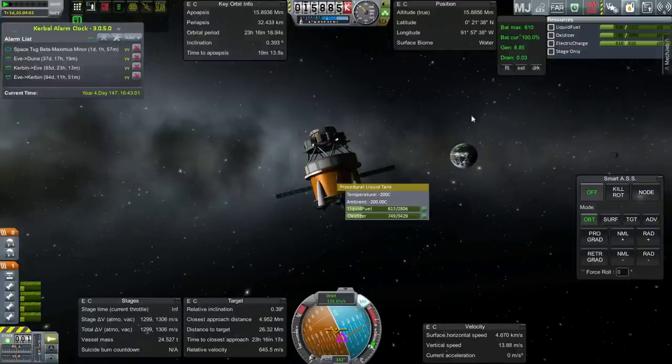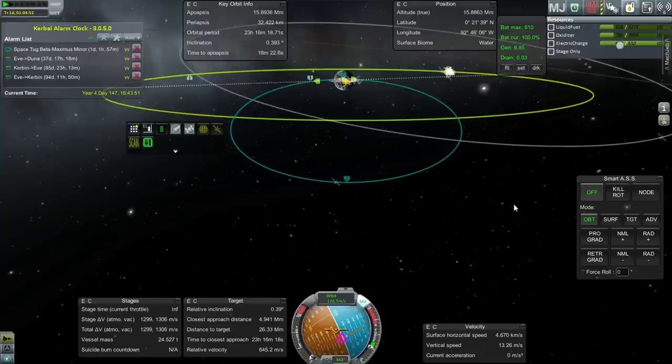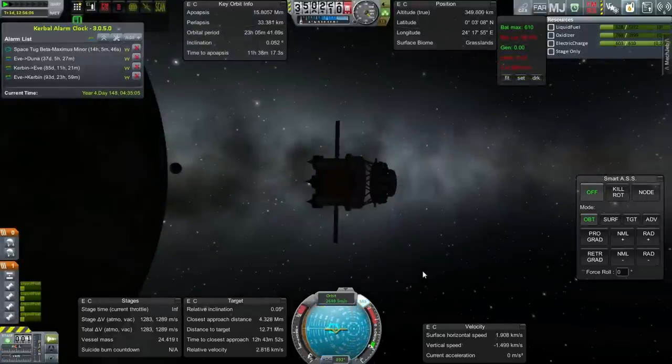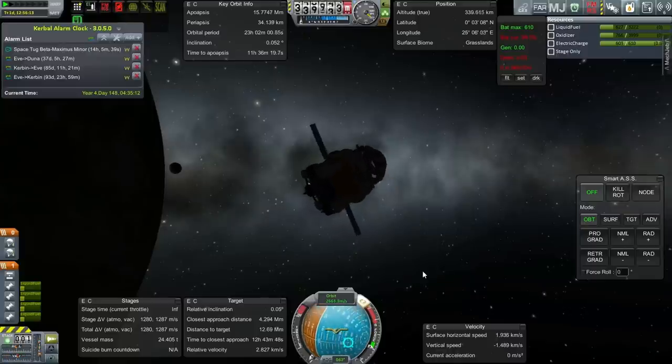Still got fuel. The aerobraking calculator says I should actually be at 34 kilometers, so let me go ahead and do that. That should be safe. Solar panels in now.